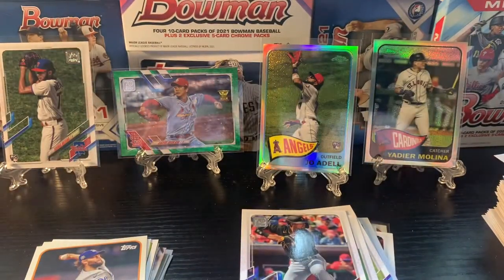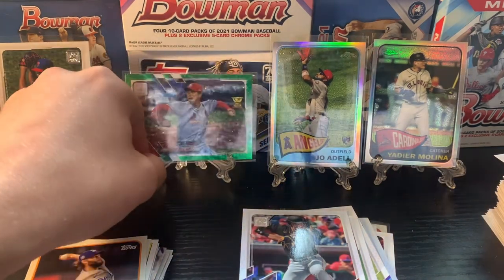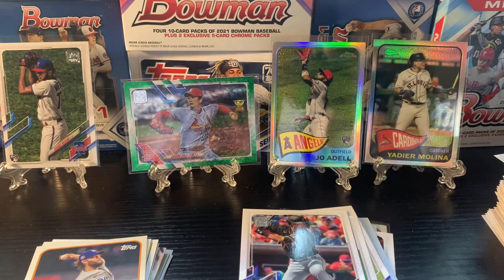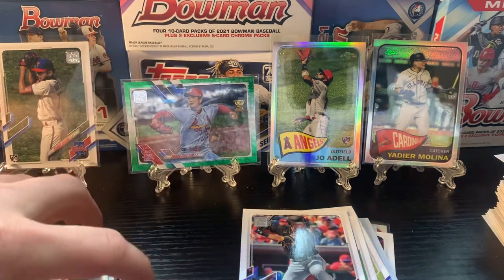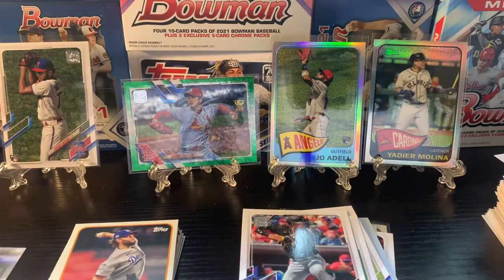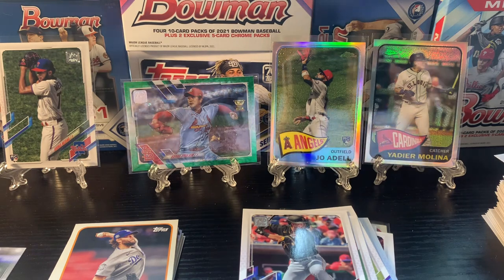Overall not too bad — got a nice Joe Adell Chrome, nice Yadi card, a KK green parallel to 499, a lot of nice rookie inserts in the 1965 variation. Not too bad for two blasters. Go ahead and like and subscribe, stay tuned — going to get some different stuff, hopefully get some Bowman back in the mix and probably start ripping a lot of football as the season's coming up. Thanks for watching.